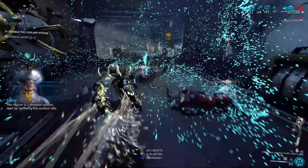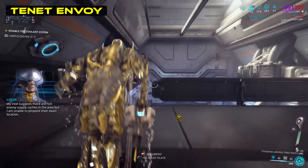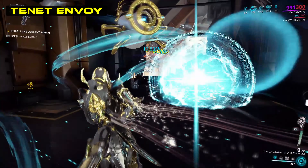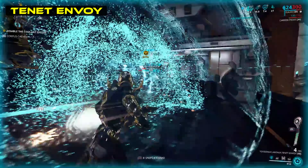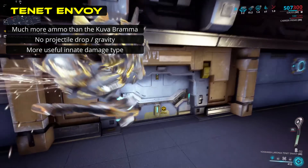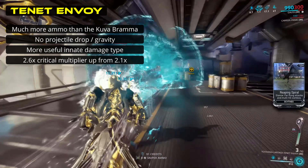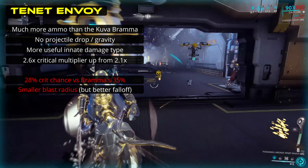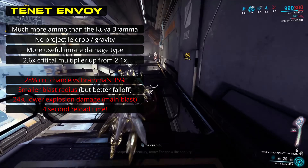Let's look at the primary weapons. The Tenet Envoy is a rocket launcher with laser guidance if you aim. As a magazine-fed weapon, it functions similarly to the Kuva Ogris, but stats-wise it's much closer to the Kuva Brahma, effectively getting the best of both worlds. Compared to the Brahma, the Envoy boasts significantly higher ammo count, no projectile drop-off, a better damage type of innate cold rather than blast, and a much higher critical damage multiplier. In exchange, the Envoy loses a noticeable amount of critical chance, has a marginally smaller blast radius, a bit lower direct damage, and a truly punishing 4-second reload time.